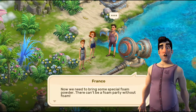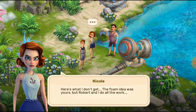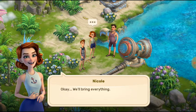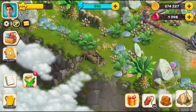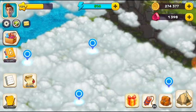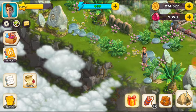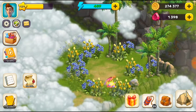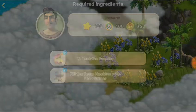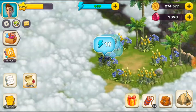Now we need to bring some special foam powder — there can't be a foam party without foam! It's stored nearby. I stumbled across it while looking for the filter. Robert and I will do all the work. We need to collect the powder from that place. I'll show you — click on it and we've collected one foam powder. Now let's go find five more; four are there already.